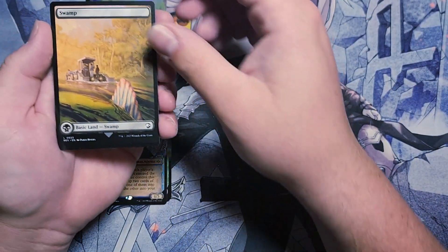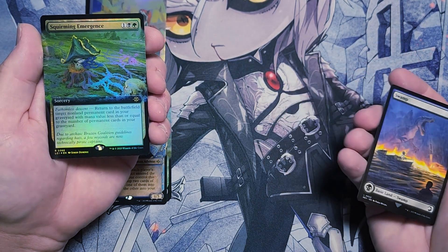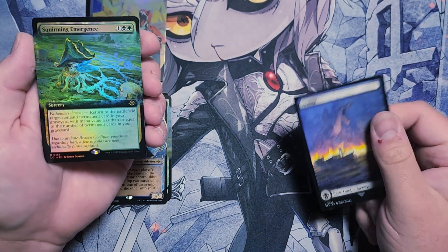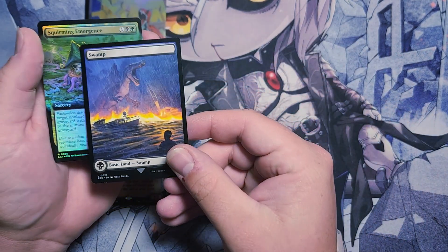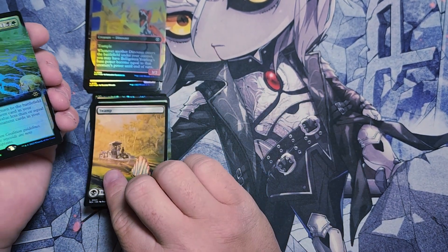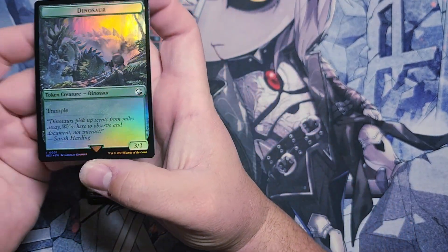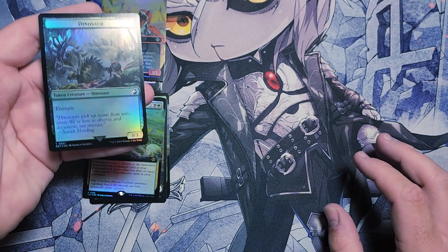Eccle Packle, First Among Equals. And we got a Jurassic World Swamp. Squirming Emergence in Extended Art Foil — so that's good to go in my Reanimate deck. And that's the Spinosaurus scene from Jurassic Park 3. And then we have a Foil Gnome and Dinosaur Ticket — a 3/3 Dinosaur with Trample.